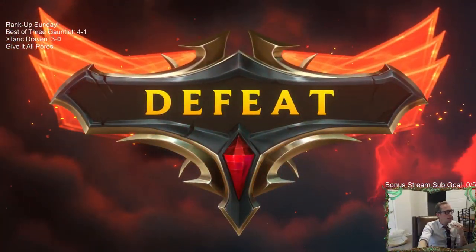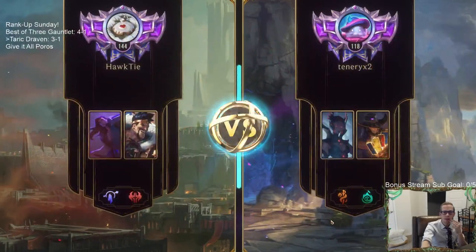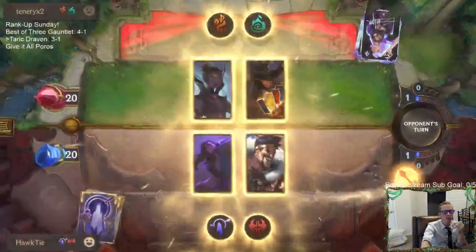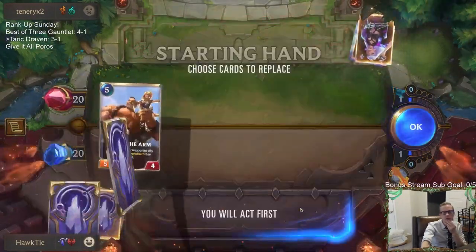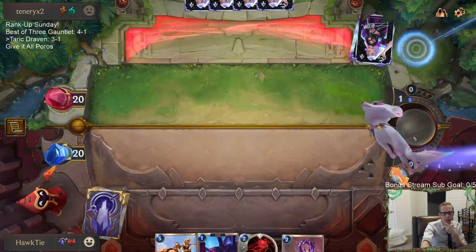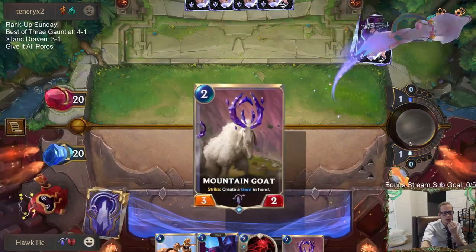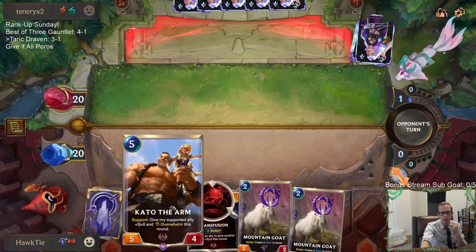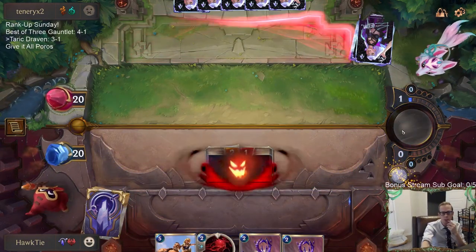They got me. GG's. I think we would have won that game if Whirling Death was Culling Strike — that is definitely the reason to play two Culling Strike. I feel like I'm going to beat Ezreal most of the time. I'm more worried about this deck because I just haven't played against it very much. Culling Strike is maybe better in this matchup than Whirling Death. The Whirling Death can help — it's a great trick to help a big Overwhelm unit get a whole bunch of damage in.